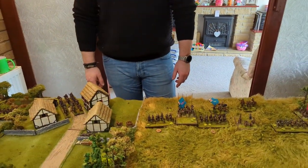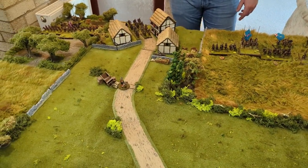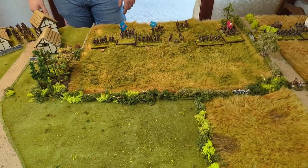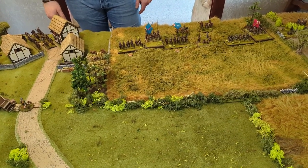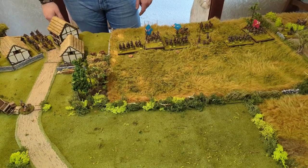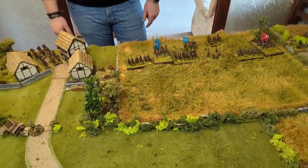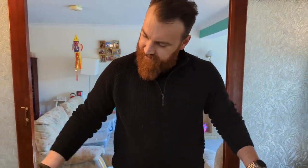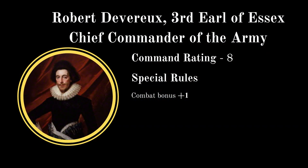Without further ado let's get into the commanders. We'll start with the Parliamentarian forces - we've both got three battalia each. We've not based this on any points values. Essentially we've said up to five units per battalia, and if one of those units is large it counts as two units. The army is based off the Eastern Association but the Earl of Essex has come and taken over command of the army - he is Miller's general.